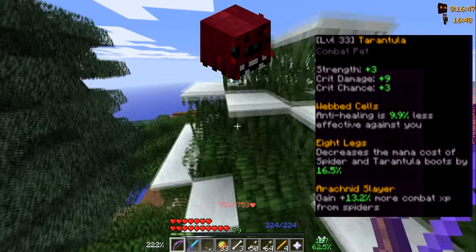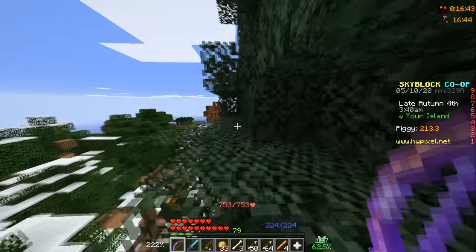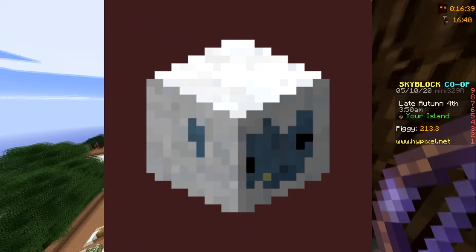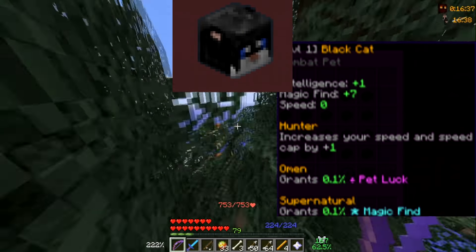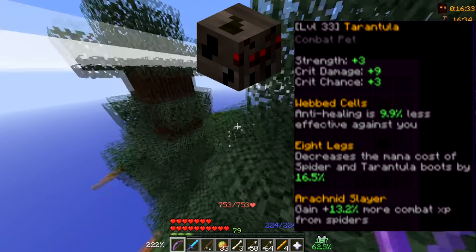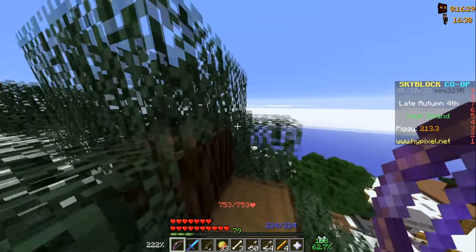Tarantula. As an Australian, I have 25 of them in the house at all times, so this won't give me anything extra. Ghoul — scary face. Baby Yeti — I don't want children in my videos. There's a black cat that gives luck. I don't allow irony in my videos. Which just leaves Spider Pet. Tarantula minions work faster. This might be where my answer lies.